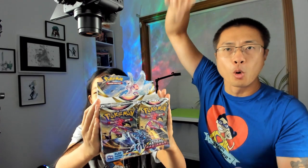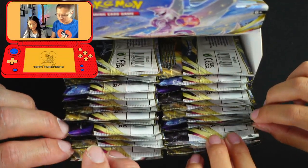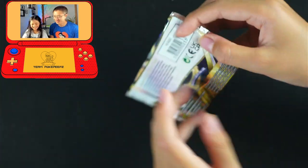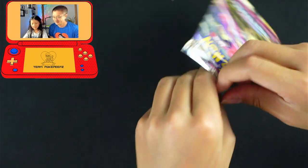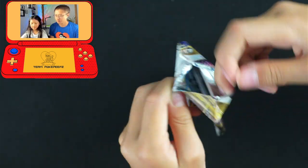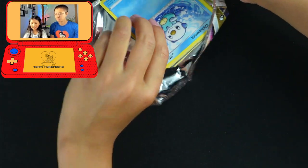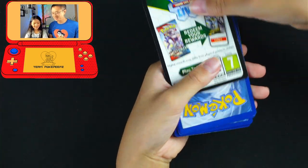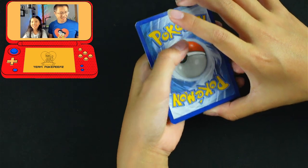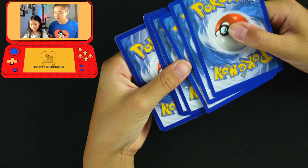Hey guys, what's up! Today we're opening part two of the actual Astral Radiance booster box and we're gonna make a deck out of it at the end. Typhlosion, I choose you! Comment down below who's your favorite Hisuian V-Star, because I like this one. I could get a golden Hisuian Samurott V-Star that I've been waiting for since the beginning of the series.